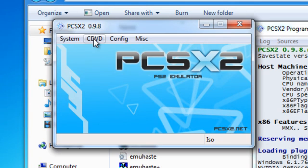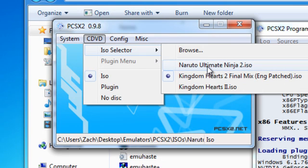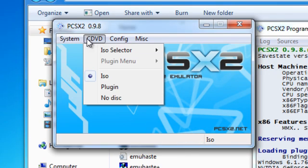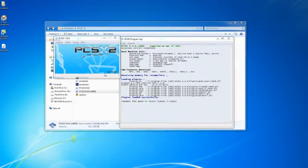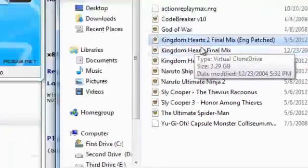Now let's move on to starting up the ISO. If you go to CD/DVD — because I don't use discs unless I'm actually ripping them for ISOs — you can go into ISO selector. When you've selected them it'll show your most recent, and it will show ones that are armed. This just means that if you go up to System and choose Boot CD/DVD Full or Boot CD/DVD Fast, it's automatically going to know to start the armed ISO. You go into ISO selector, click browse, and it's already routed to my ISOs folder, so you can pick any one of these games. I'm going to be showing my English patch copy of Kingdom Hearts 2 Final Mix.